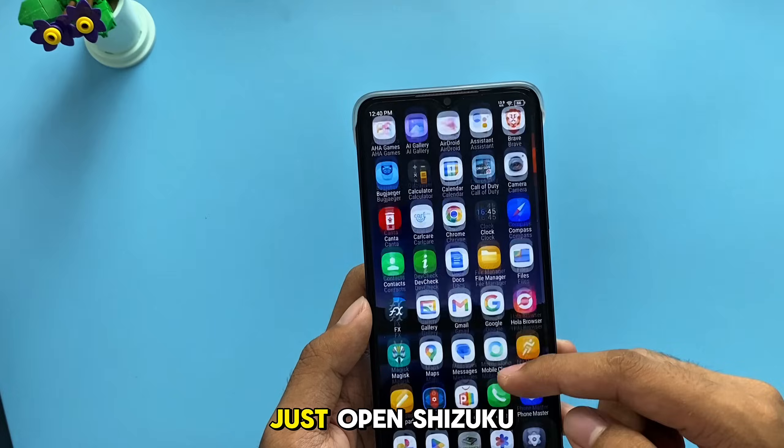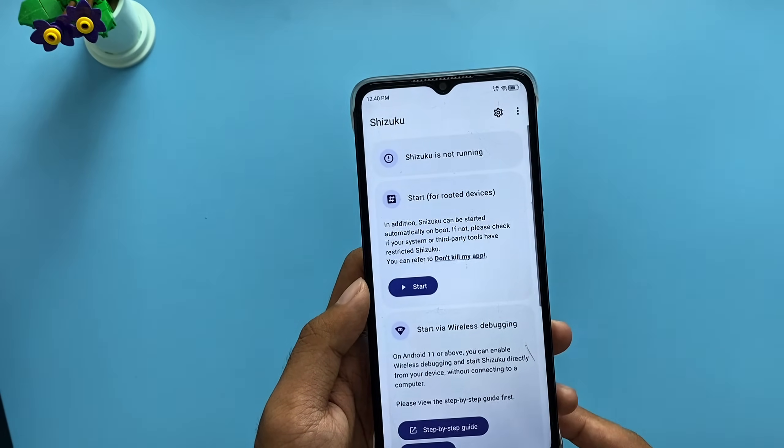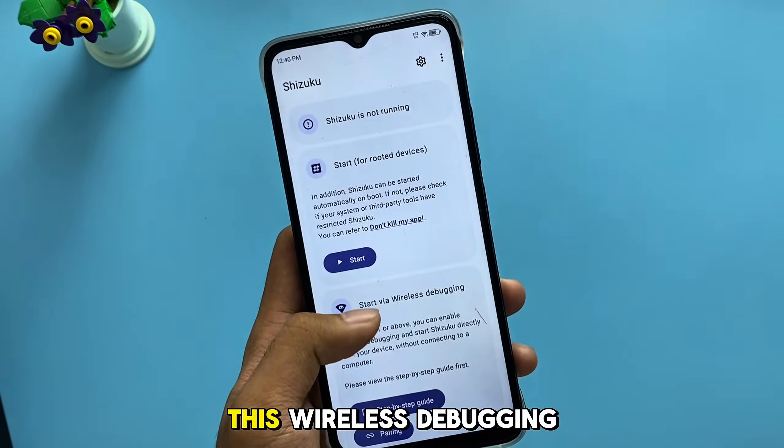To use this, just open Shizuku and we can use Kanto without root. We can use this wireless debugging.